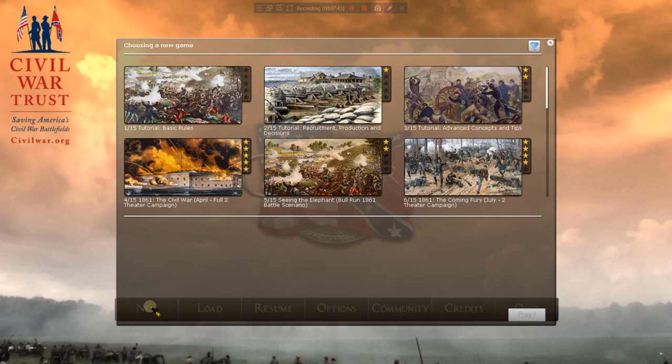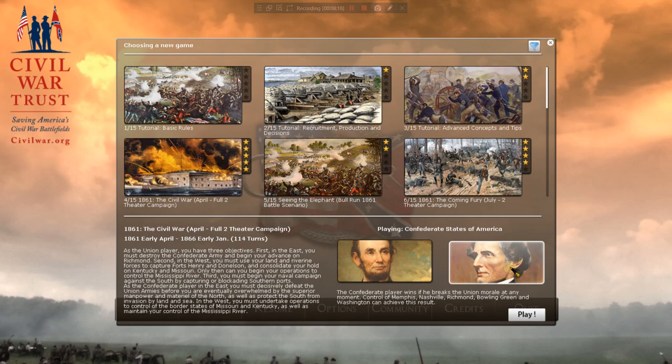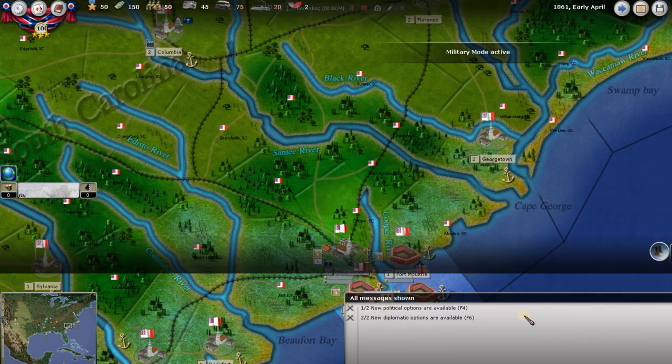We're going to play the grand big campaign — the full two-theater campaign, the entire war. They do have three tutorials if you want to play through those, but hopefully I'll cover all of this and a whole lot more. You could also play just the western front, eastern front, or battle scenarios. We're playing the five-star big boy campaign. This is where you pick North or South — we're going to play the South. Let's get going. This is fun; I've never done a let's play tutorial like this before on the channel.